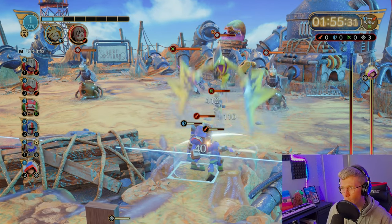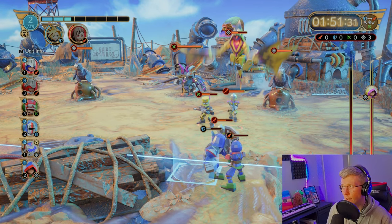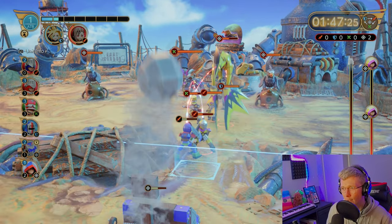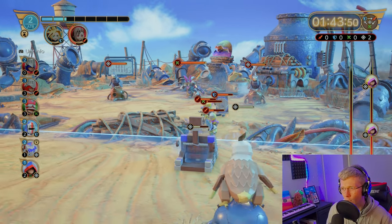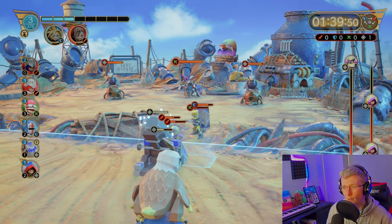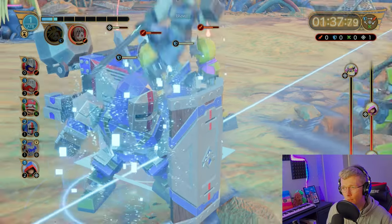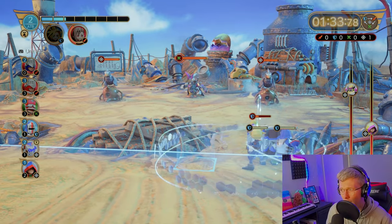We've got some serious problems — we're just going to try and build some charge up for now. Keep an eye on those lanes too. We've got a few things coming in, so we need another vanguard out there to try and keep them at bay. The big guy's down, so we're going to try and get Tifa out — actually, we've got enough to get Cloud out, so we're getting Cloud out right now. We didn't save the trebuchet, but Cloud is now out.